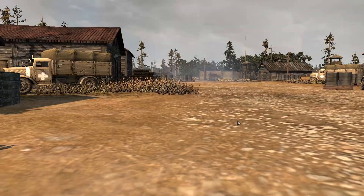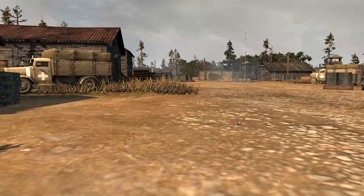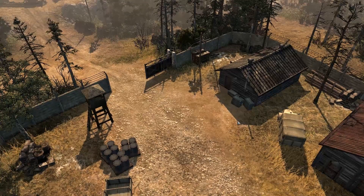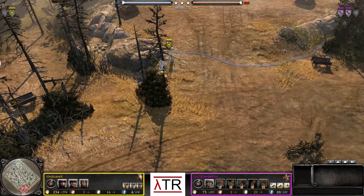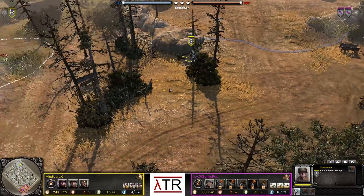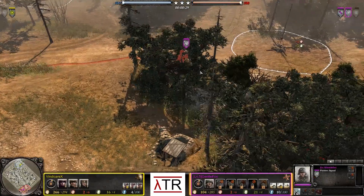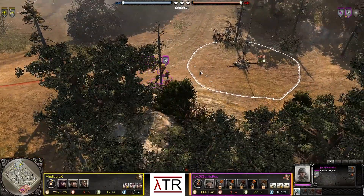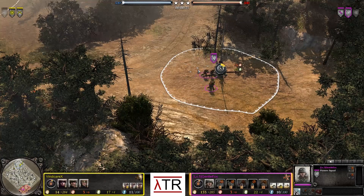Hello everyone, and welcome to another Company Heroes 2 Replaycast. My name is ATR and today we're going to have ourselves a 1v1 on Mink's Pocket. Our heroes today are going to be Vindiker X, playing as the US Forces in the yellow. And his opponent in the pink or purple trunks is going to be level 5 Gentle Fox, playing as the Ostir or Verma faction.